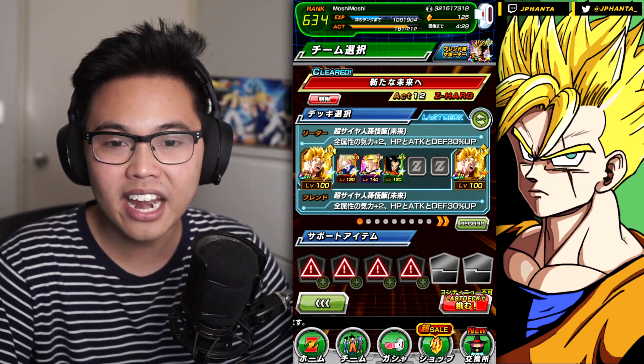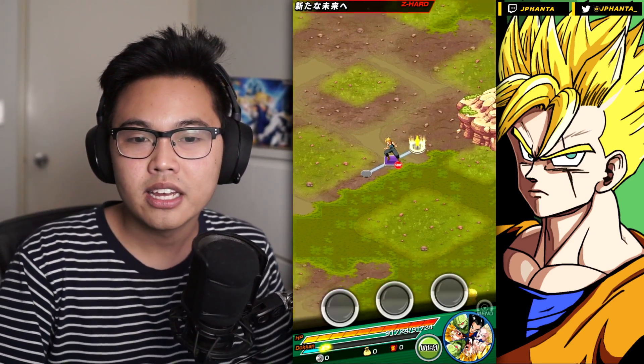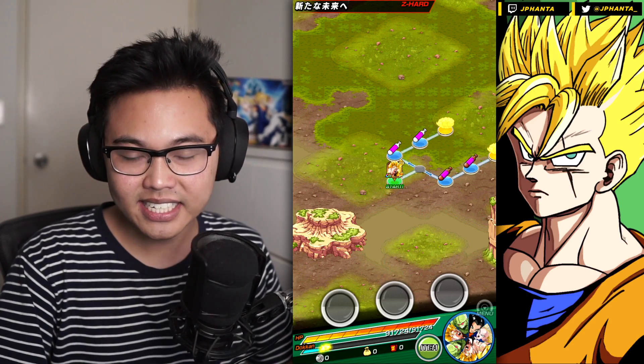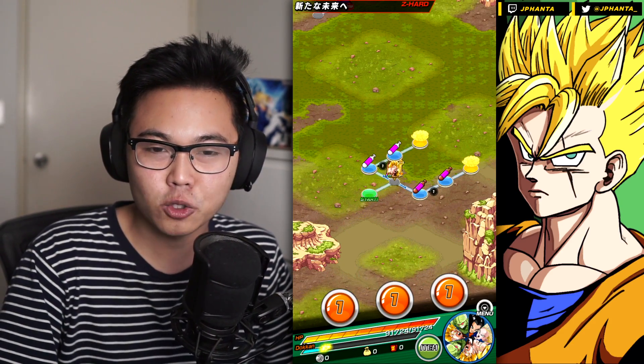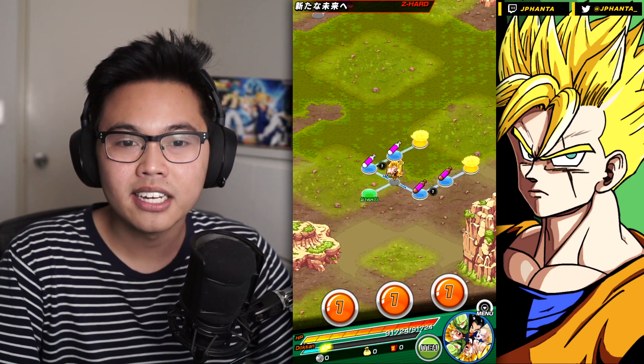The Trunks is there because he's needed, and I did not bring anybody else — that's all you need, the four cards that are required. Z-Hard is the easier stage. If this team is able to do the super difficulty, then it should be hands-down easy to beat the Z-Hard.